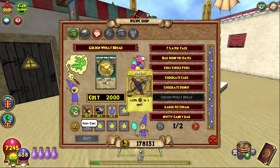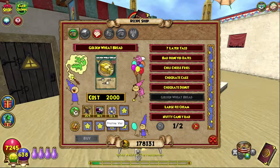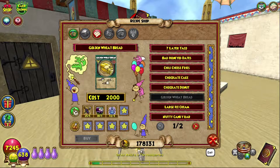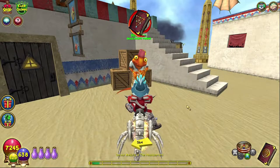Assuming you have 2,000 gold, you should be able to purchase the recipe. Now we can look at what you need to actually craft Golden Wheat Bread. You need 5 Key and Ice Treasure Cards, 1 Blackberry Jellyfish, and 4 Pristine Vials. The Key and Ice Treasure Cards you can get here in Krokotopia — you can purchase them from the library.